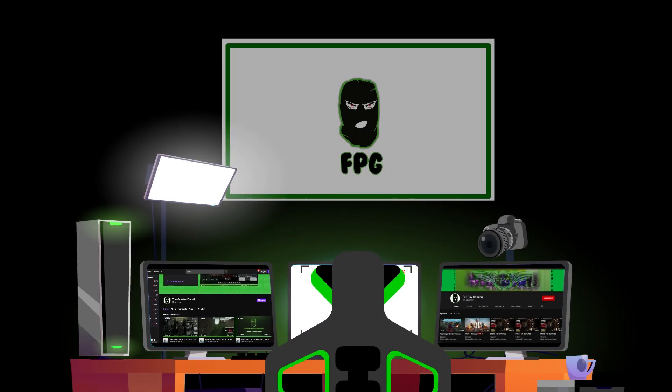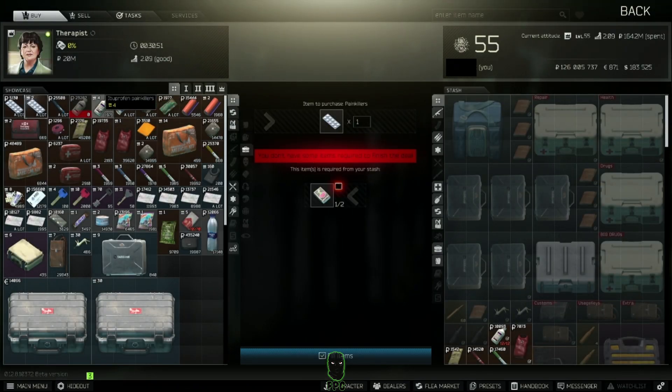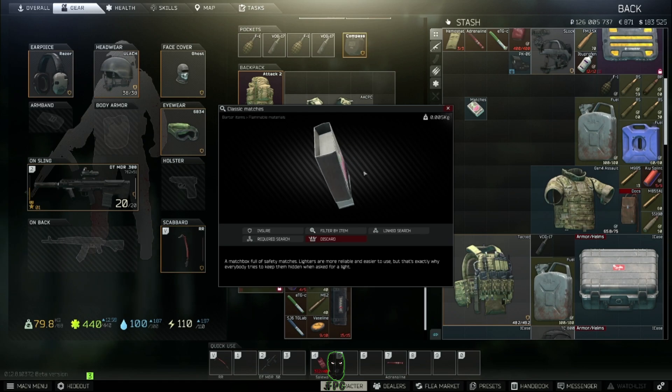Number five is the matches. Two of these traded with Therapist will get you Painkillers — something you always want to have on you. These are all level one barter items, geared towards right after wipe, new players, or anyone who reset. Some people don't pay attention to these trades, but having pills means when you get shot you can still get to cover instead of limping in the open. Matches can be found in gym bags and file cabinets.